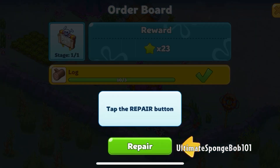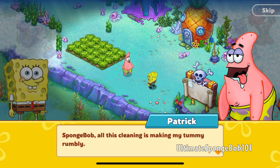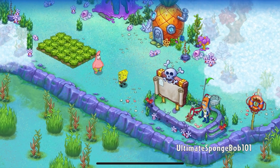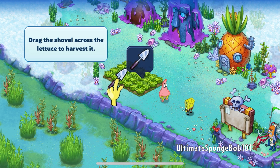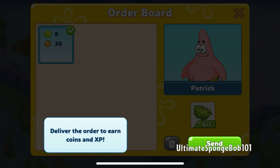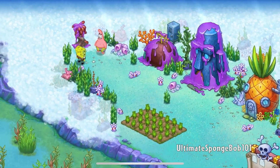The tutorial prompts: 'Tap the order board' - it looks like the Bargain Mart's facade. 'Tap the repair button.' Patrick says: 'All this cleaning is making my tummy rumbly.' Spongebob says he'll make Krabby Patties. Patrick mentions his doctor said he needs more fiber, and Spongebob says 'Lettuce begin' - ha! So no Krabby Patties for him. Now tap the order board to see new orders. We find some lettuce, drag the shovel across it to harvest it, tap the field to plant more, then deliver the order from the order board to earn coins and XP. That's the first quest done - level up to level two!